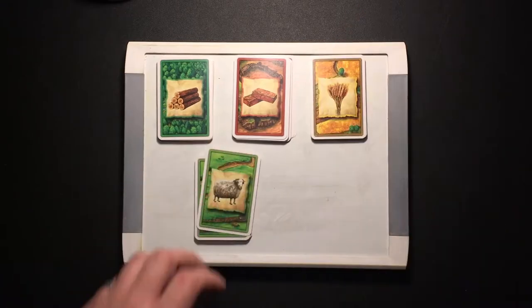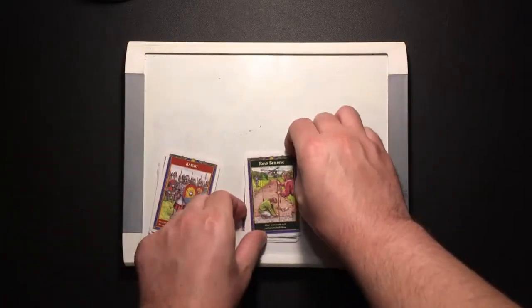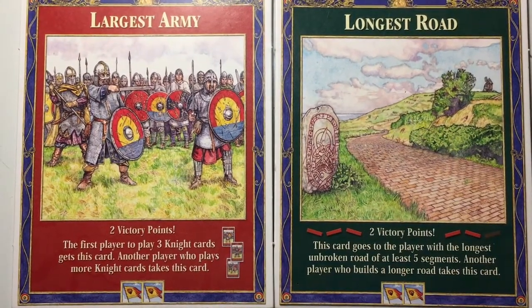Speaking of resources, there's also 19 cards for each, 95 total. Then we have a deck of development cards, made up of 14 knight cards, 6 progress cards evenly spread across 3 types, and 5 victory point cards. The last two cards are special: the longest road and largest army.